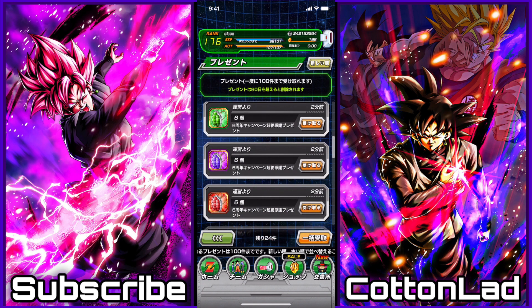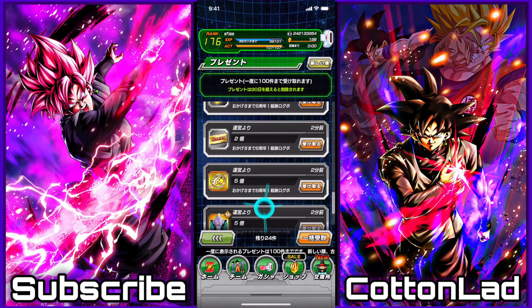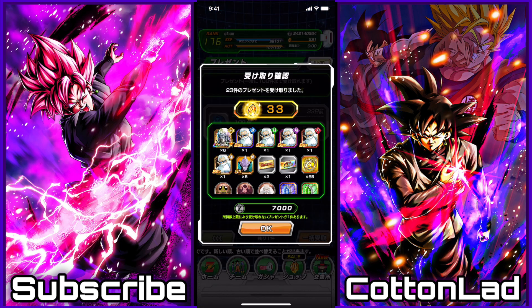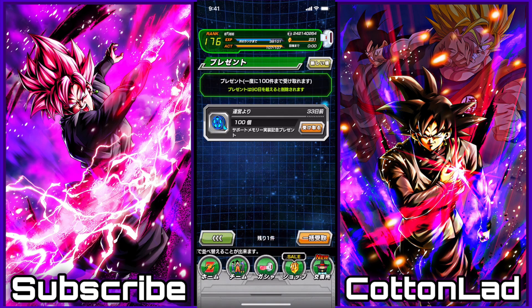I just made a video about the new update and I said that they were going to distribute the gifts on the 10th. Well, turns out they already did, and they are giving out exactly what they said they were. So let's go ahead and accept this: 33 stones, 6 Hercule Diamond Statues, 1 Grand Elder Kai of each, 5 Sleepy Kais, 2 6-year anniversary tickets, 1 Rainbow Ticket, 65 anniversary coins, 6 Platinum Turtle Shells, and 6 Spirit Time Room thingies.